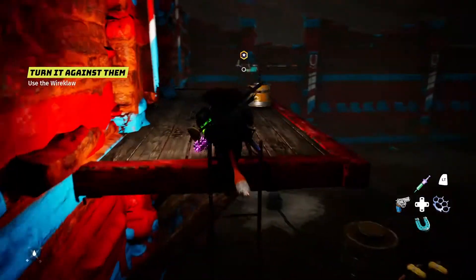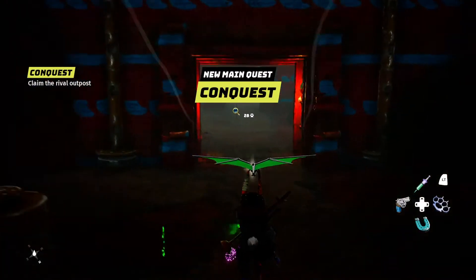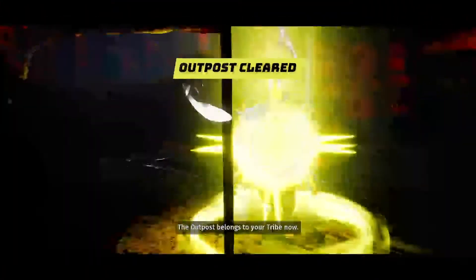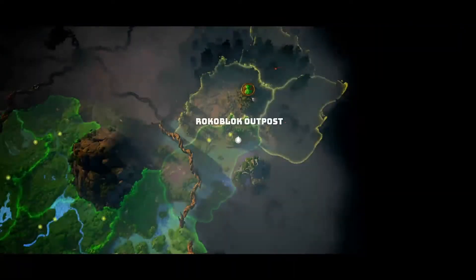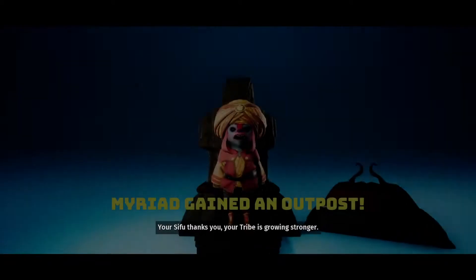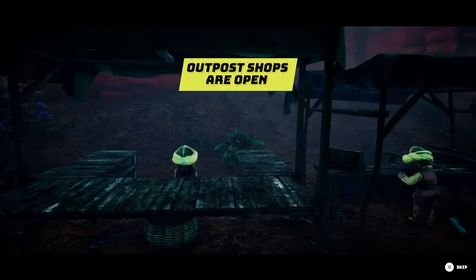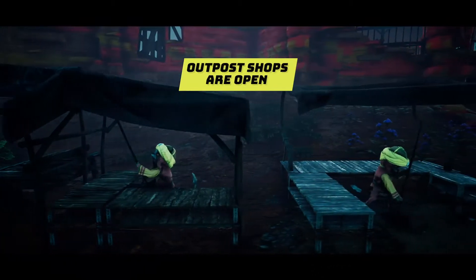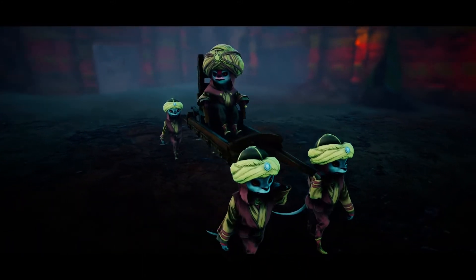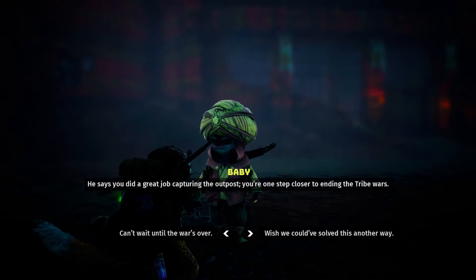There's a wire claw. This bad boy's mine. I think I leveled up. He says you made them weaker, but they won't give up. Your Sifu thanks you. Your tribe is growing stronger. He says you did a great job capturing the outpost. You're one step closer to ending the tribe war.